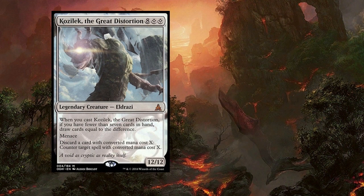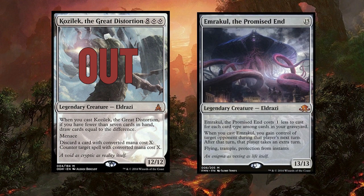Kozilek, the Great Distortion, is out! And I think we're all fine with this. I never really drafted Kozilek, and I saw him get passed around really late in drafts — he was a bit of a flop. Mostly because we want our fatties to have Annihilator, we want them to be artifacts so we can Tinker them into play, we want them to take control of our opponent's turn! Emrakul, the Promised End, is in, and she belongs here. It's so much fun to take control of your opponent's turn — these are the big, fun, splashy effects that we need. Emrakul, please stay in my cube for a long, long time.